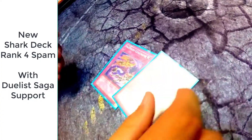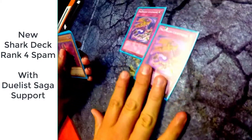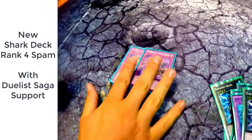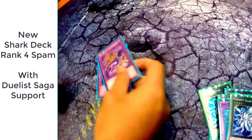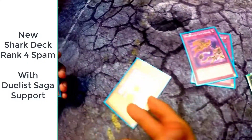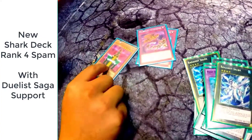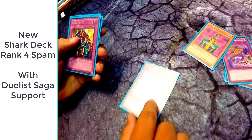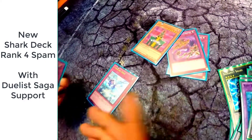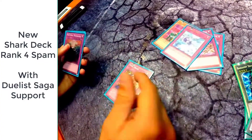Alright, the side deck. Two Malevolent Catastrophe — I hate running into traps, like against Invoke Windwitches. Genzo also for traps like Paleozoics — I need to find another one but it's going in. Diamond Dust — basically blows up all water monsters including my own so I can burn for damage, good for time against Paleozoics. Skill Drain to negate opponent's stuff. And two Anti-Spell Fragrance.